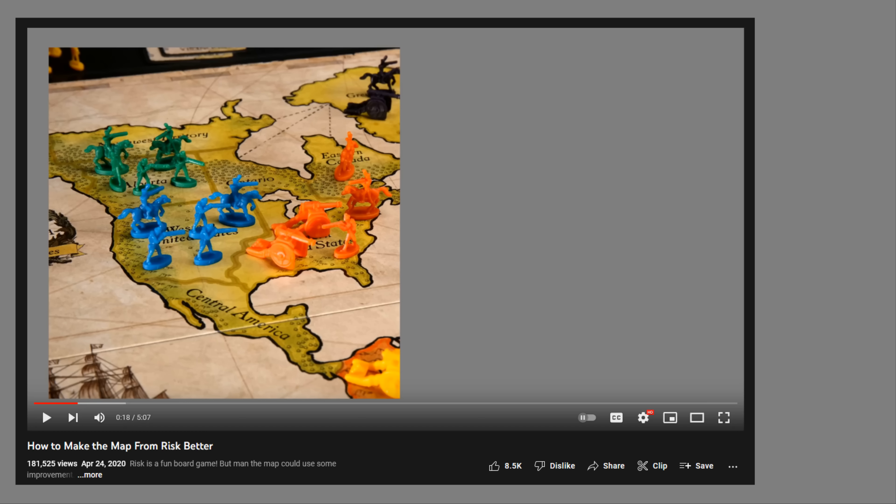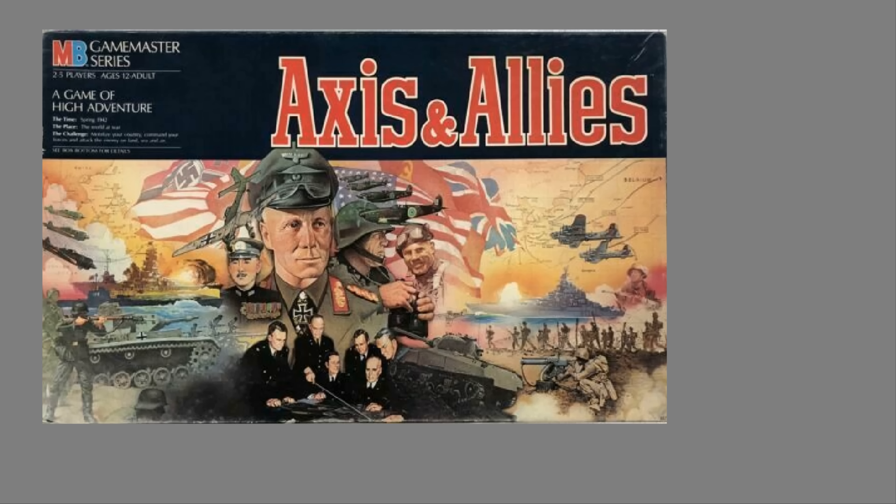Two years ago I made a video where I tried to make a better and more accurate looking map for the board game Risk. It had many spots of the world missing, the proportions were bad, and you also had weird things like Afghanistan not actually being in Afghanistan. You can watch my full video on that to get the picture, but this time I wanted to see what I could do with the tabletop classic board game Axis and Allies.